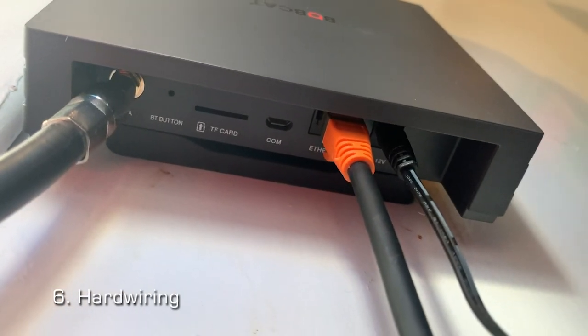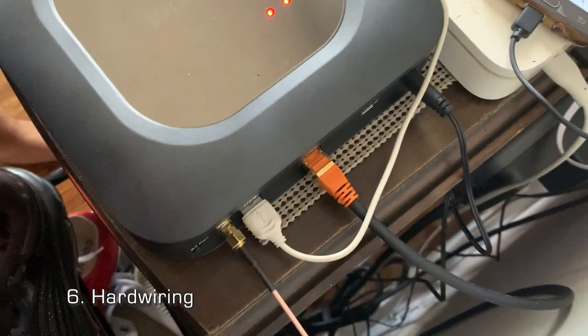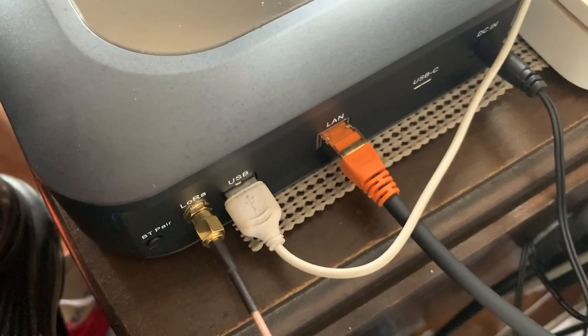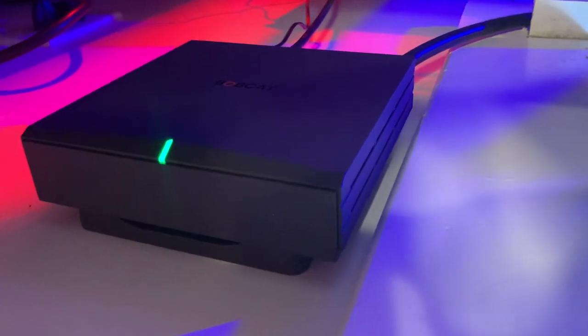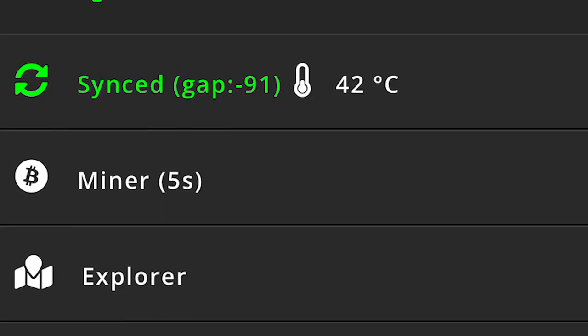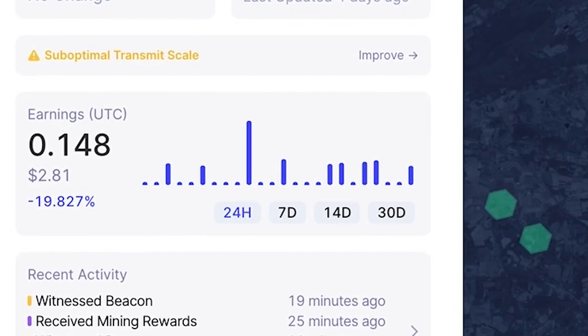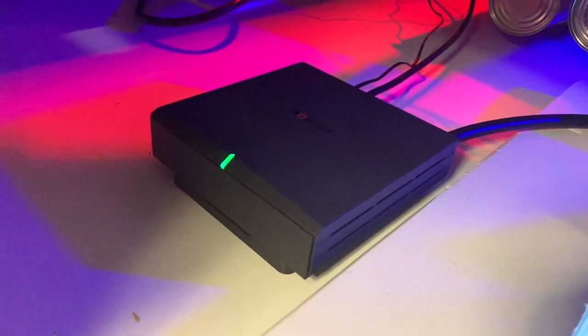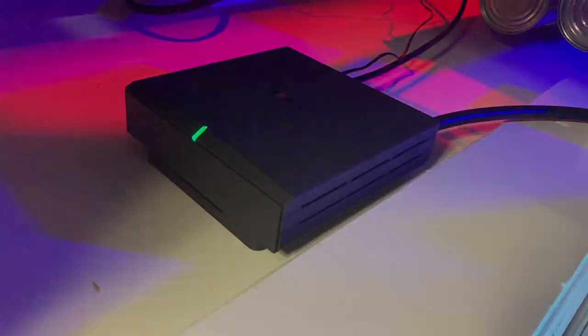Hard wiring, or physically connecting the ethernet port, is a great way to maintain sync with the blockchain. Hotspots that use Wi-Fi instead will sometimes fall out of sync, directly affecting your HNT rewards. This mostly happens with one gigabyte models like the older Bobcat 300.